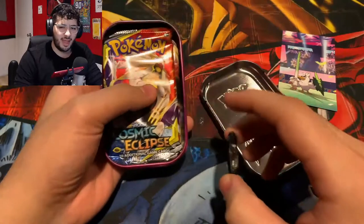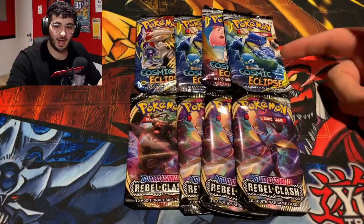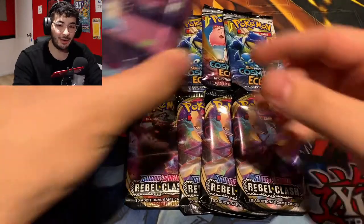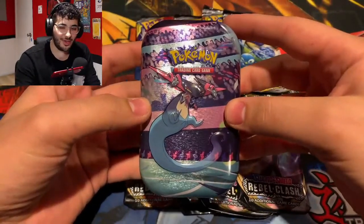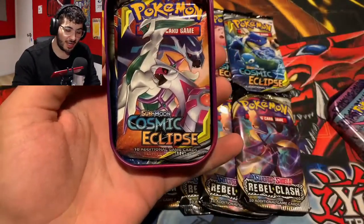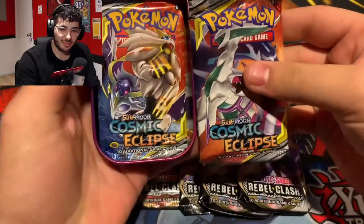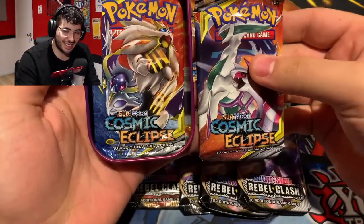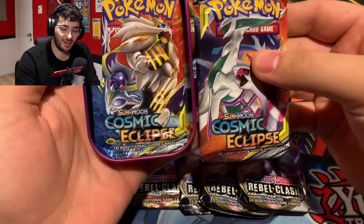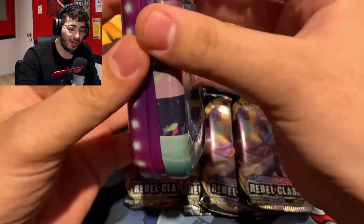I'm gonna go ahead and take out every single one of these packs and then we'll get started. Guys, I cannot make this up. I already have four Cosmic Eclipse and four Rebel Clash laid out. But as I opened the Dragapult tin, there's one Cosmic Eclipse and a second Cosmic Eclipse. This is an error tin! There's supposed to be one Cosmic and one Rebel Clash — we now have six Cosmic Eclipse and four Rebel Clash.